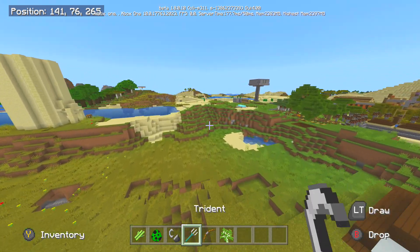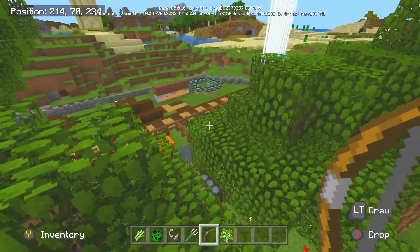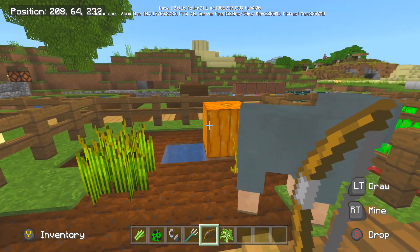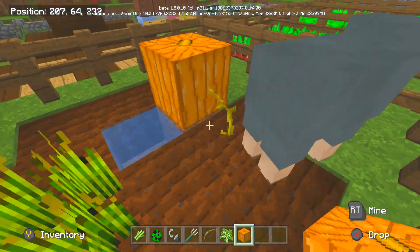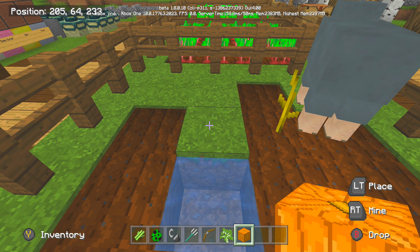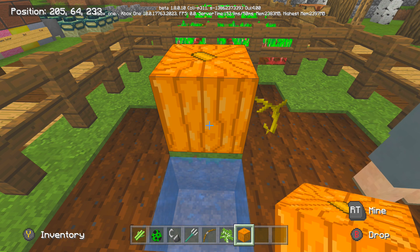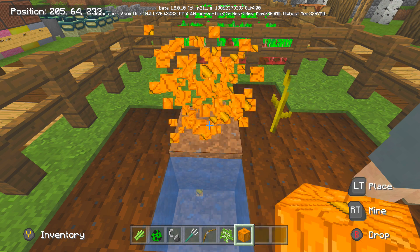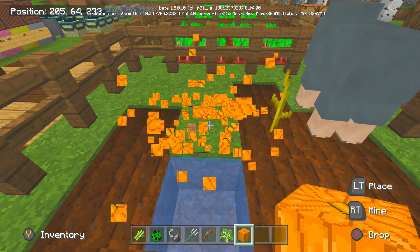Moving on to plant growth — Minecraft players always want more pumpkins and melons. Good news: if you want to grow pumpkins, once the stem is fully grown, pumpkins will start to grow almost instantly. You'll get a lot more pumpkins and melons than you would otherwise. Instead of sitting here for hours waiting, you can get a bunch of pumpkins in seconds for your iron golems or pumpkin pies.